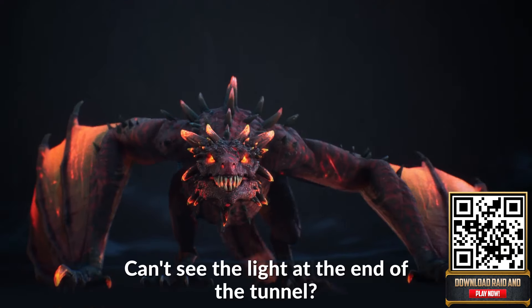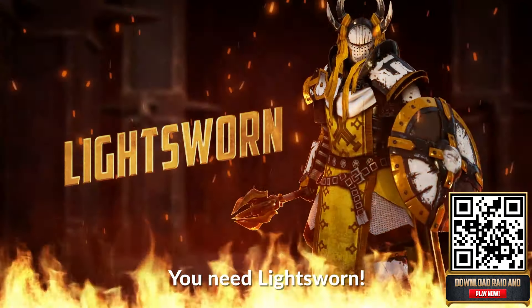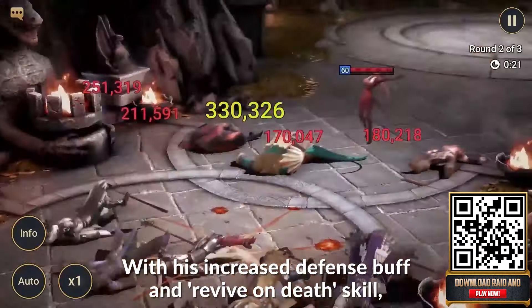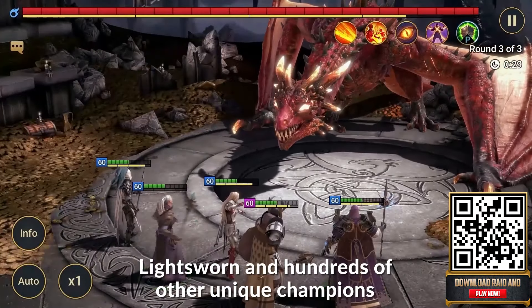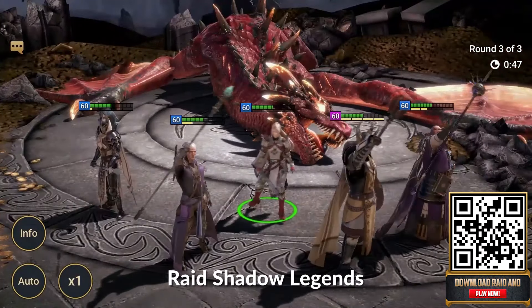When you first start the game you can begin with 3 super strong epic champions and a rare hero to get the edge right at the start of your Raid adventure. You must click the link in the description to receive Lightsworn, an epic champion from the Sacred Order. His kit allows you to keep a team alive with an increased defense buff and a revive-on-death skill — you are not going to want to miss that.